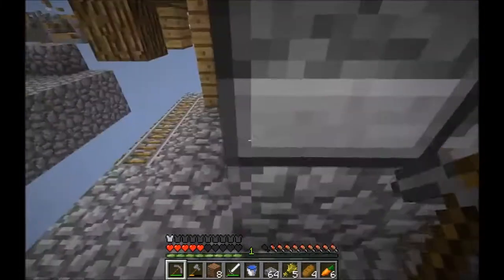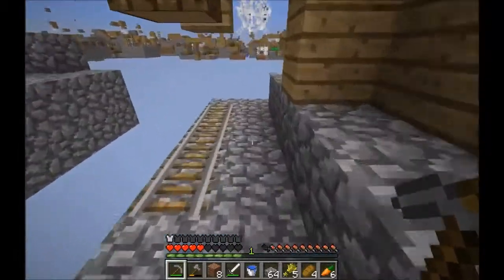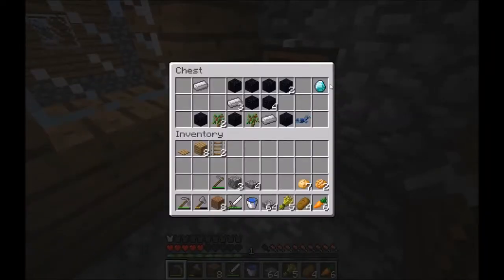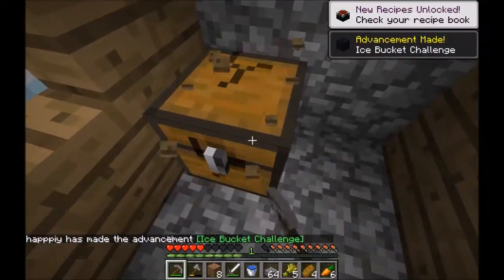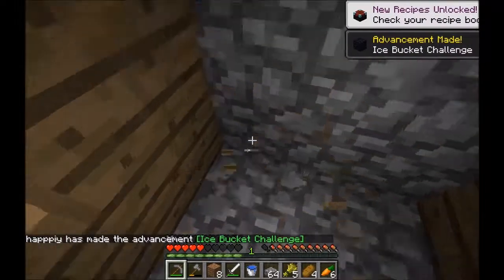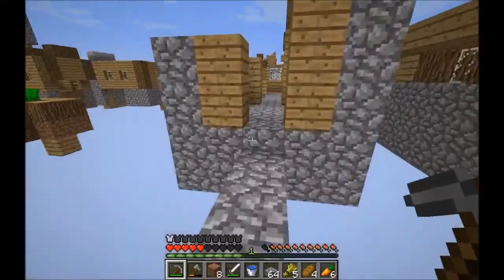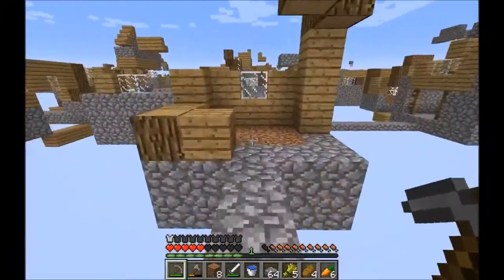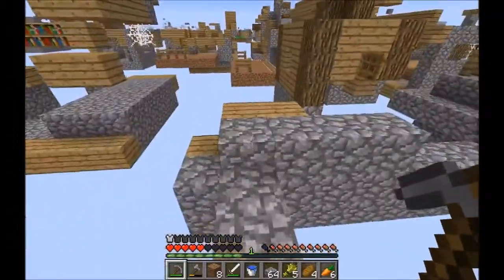We can't mine that piece unless we get a diamond pickaxe, and we only have one piece of gold. Let's see what's in this chest — oh my goodness! Never mind finding it piece by piece; we've got enough to make ourselves another portal. Well, that was a lot easier than I thought it would be!